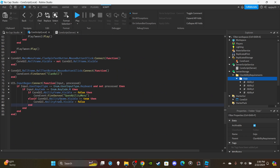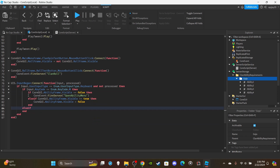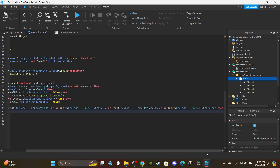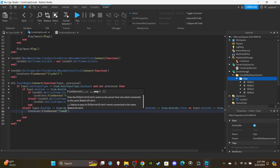First things first on the local script, we just need to add one simple thing — we need to make it so that when the player presses a key bind, it triggers an ability. So it's going to be 1, 2, 3, 4. When a player presses either one of those key binds, we click the arrow here, press enter, and then do else if input dot key code is equal to Enum dot KeyCode dot One. Then we copy and paste, control C control V, and change it to 2, 3, and 4.